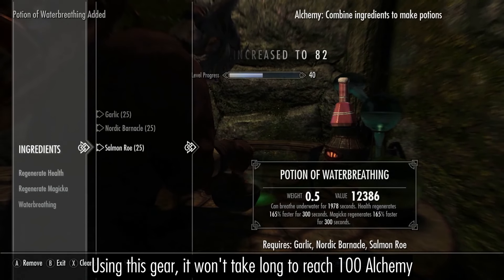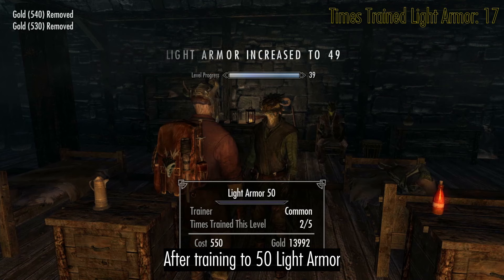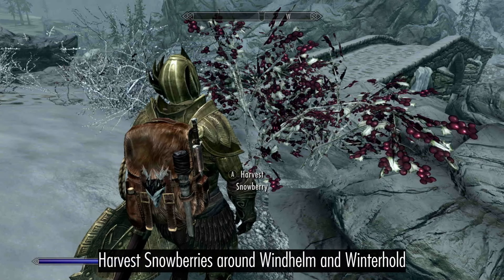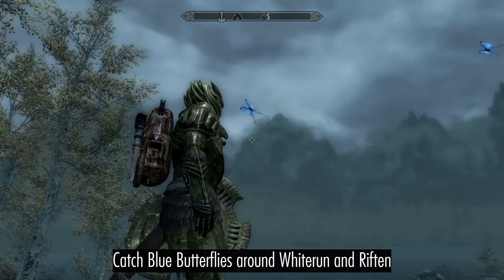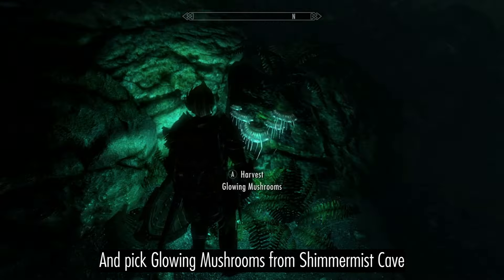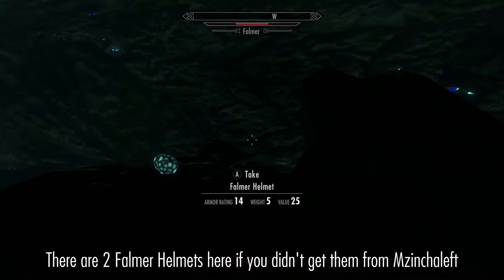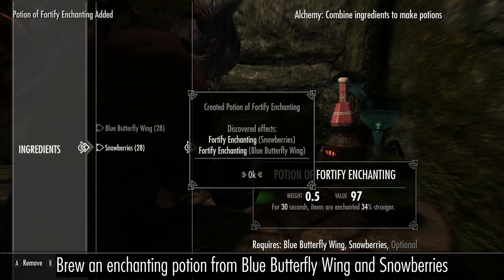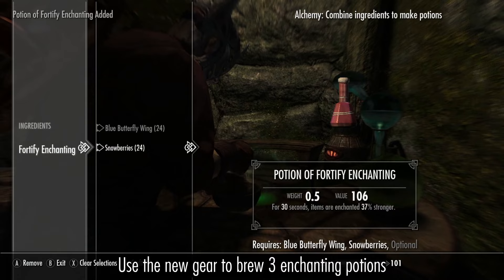Using this gear it won't take long to reach 100 alchemy. After training to 50 light armor, you can switch to training block with Chief Lorac. Harvest snowberries around Windhelm and Winterhold, catch blue butterflies around Whiterun and Riften, buy blister wart from an alchemist, and pick glowing mushrooms from Shimmer Mist cave. Then use it to enchant an improved set of alchemy gear, and use the new gear to brew 3 enchanting potions.